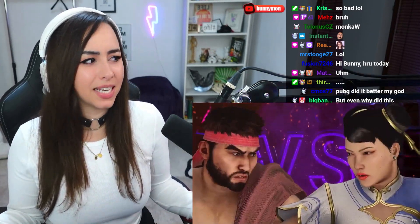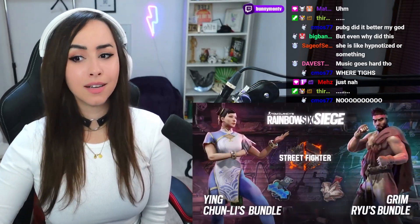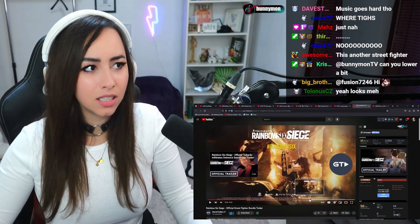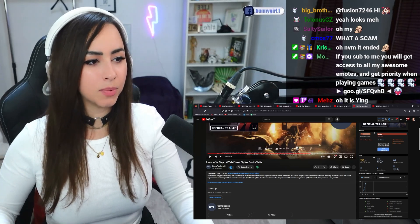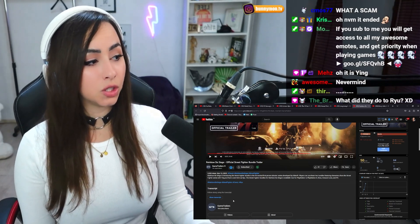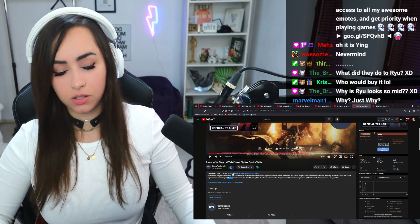Her thighs don't even look that big here — her thighs don't even look that big. Oh my god. So the Street Fighter bundle comes with two attackers. Rainbow Six is introducing the Street Fighter bundle to the hit tactical first-person shooter series developed by Ubisoft. Players can purchase two bundles featuring characters from the Street Fighter series, with Ink as Chun-Li and Grim as Ryu.